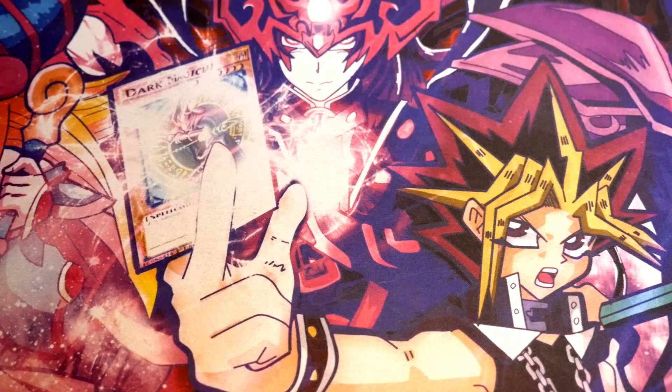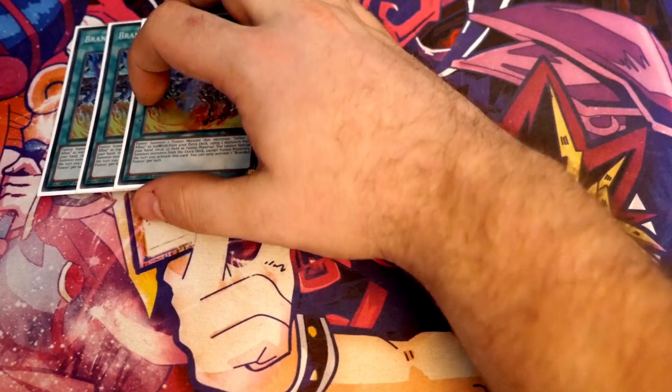Alternatively, if you wanted to you could put in the Shadol Package that I've shown you before, because Shadol Fusion is a one-card route into Shekinaga and can ultimately lead you into the Fossil King, which can then help you do piercing damage and everything else like that as well.